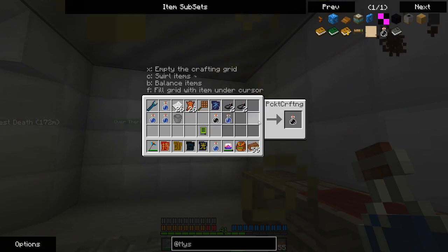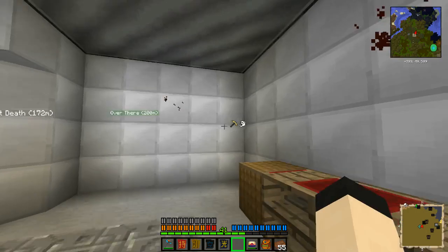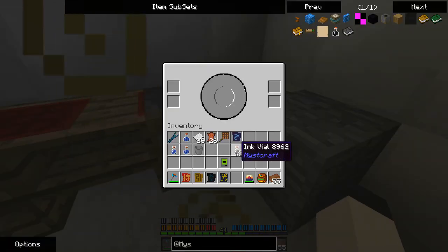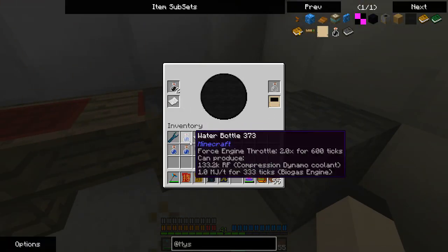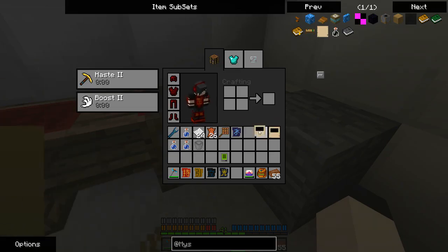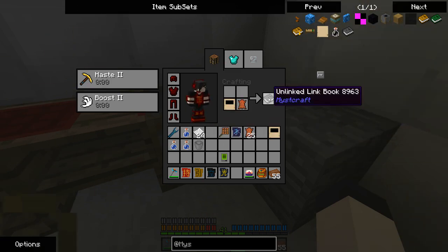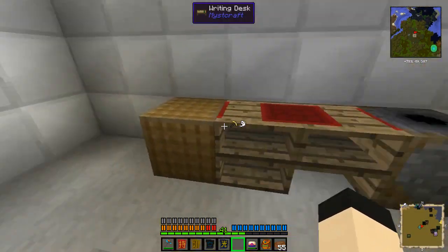So I can do this three times. I put the ink in here and we're going to make two linking books. Pretty sure linking books... unlink linking book. Unlink linking book. So that gets us going on that.